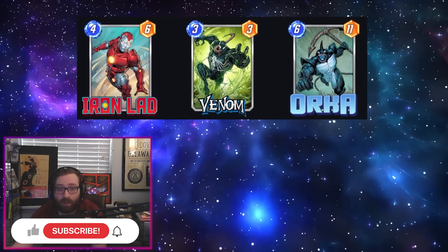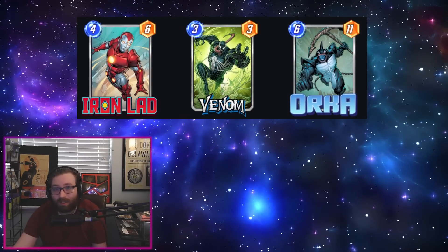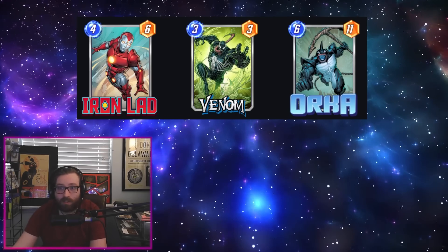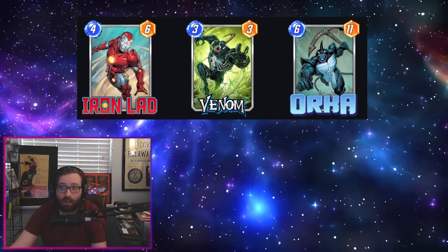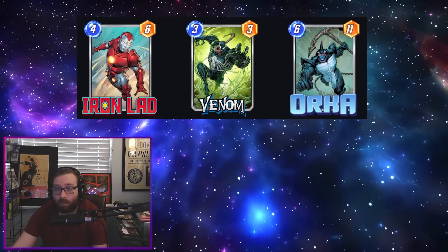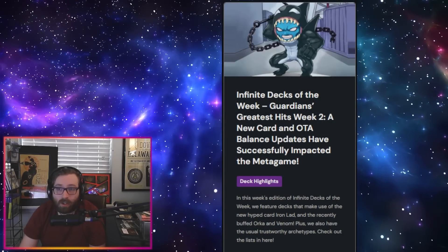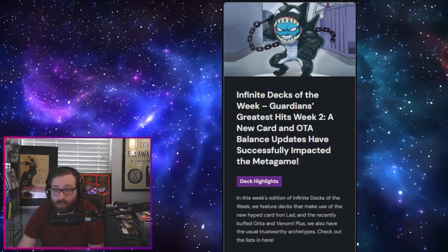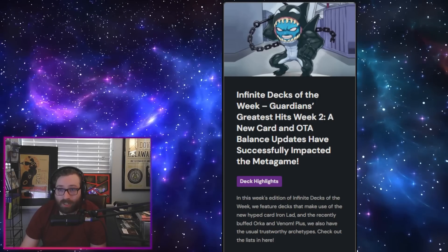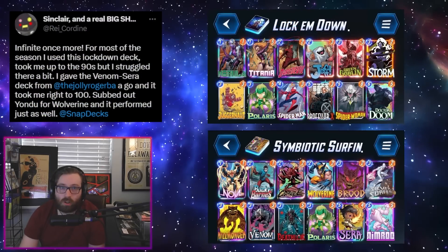This week we do have some cards we'll probably be focusing on a bit more: the newly released Iron Lad, as well as some cards that got some love via the OTA update — namely Venom and Orca, who are definitely more appealing now than they used to be. Before we get into it, we have a companion article going over the decks with all the deck lists, so check that out via the link in the video description.